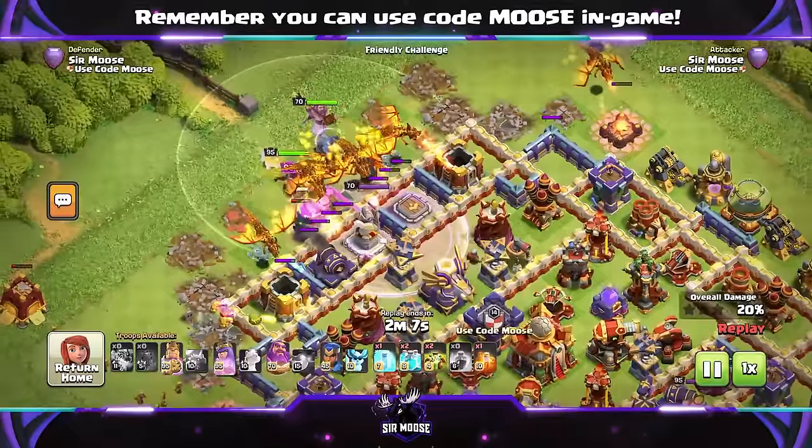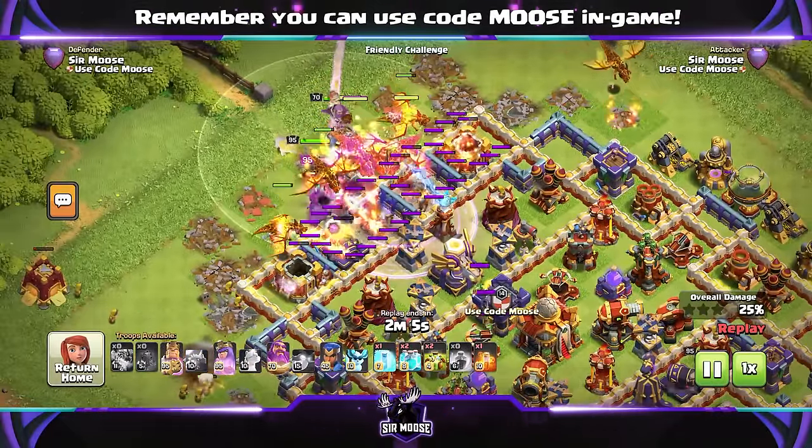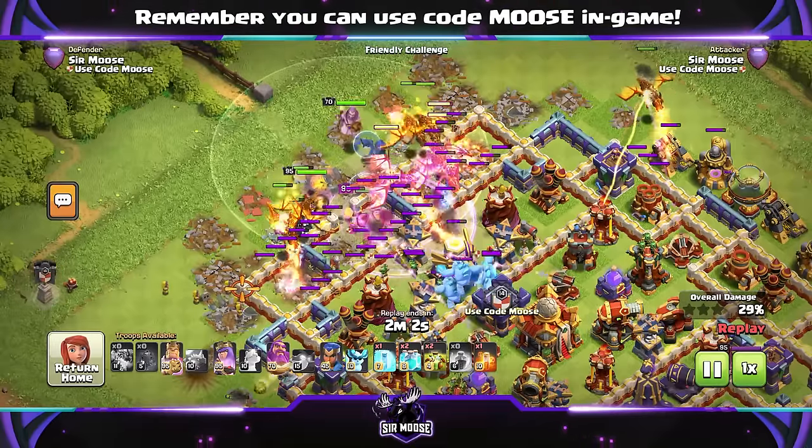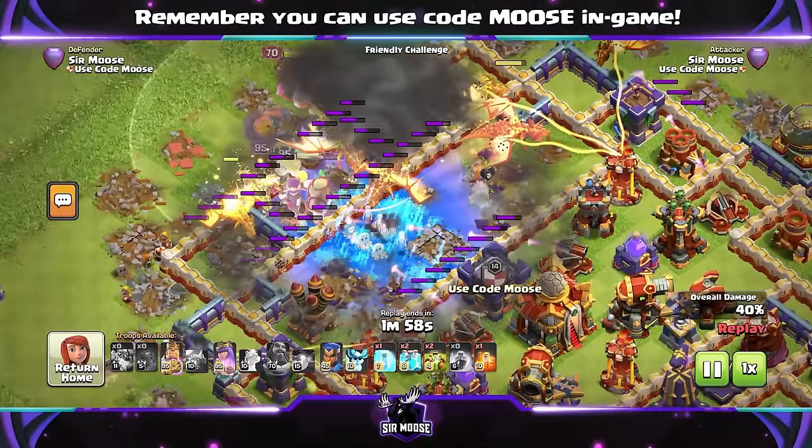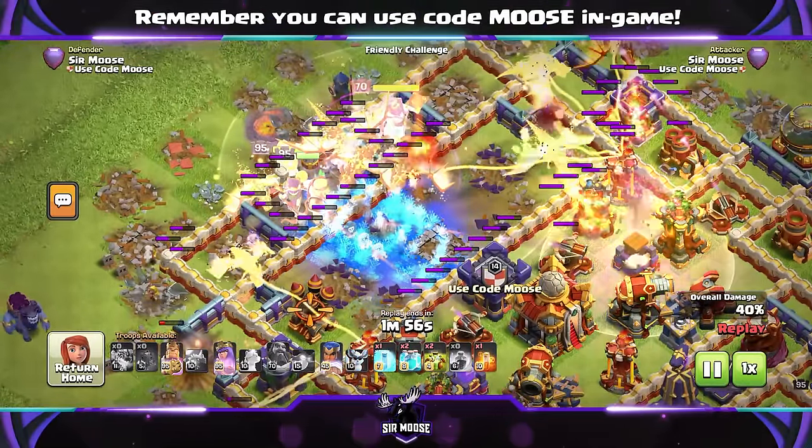We're sending the troops into the base. I'm going to use the Grand Warden's ability — remember, that will trigger the Fireball and Eternal Tome, or whatever other ability you have on the Grand Warden. There we go! And it's just melted those Ice Golems!